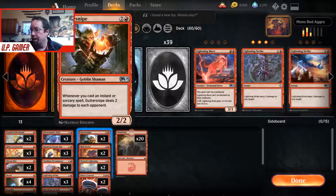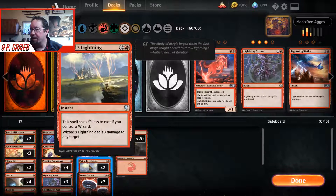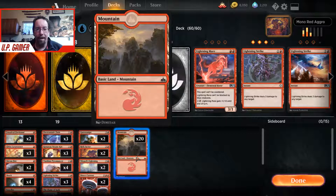We have Viashino Pyromancer, three Lightning Strikes, two Flame of Keld, four Doublecasts just to do a bunch more damage. We've got Guttersnipe — sometimes he just gets wiped right away, which is fine. We've got a couple Risk Factors, a couple Wizard's Lightning, a couple Direct Currents, and we're running 20 lands. It's a real fast deck.